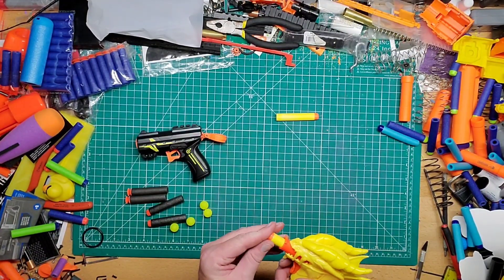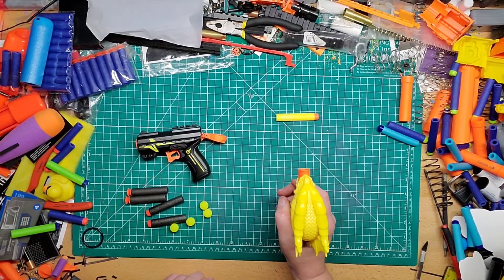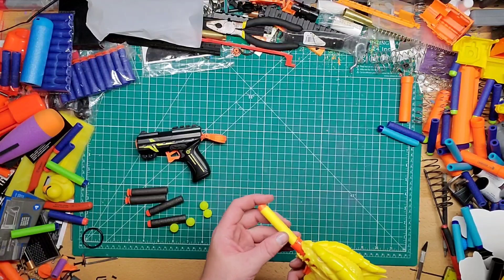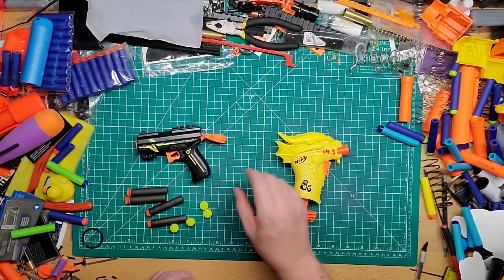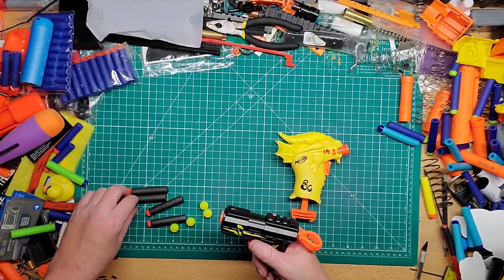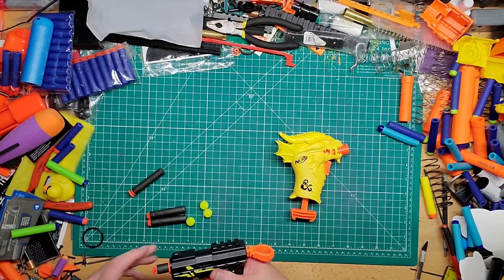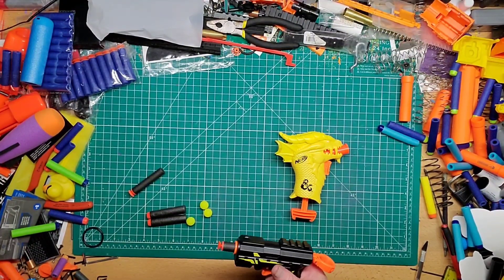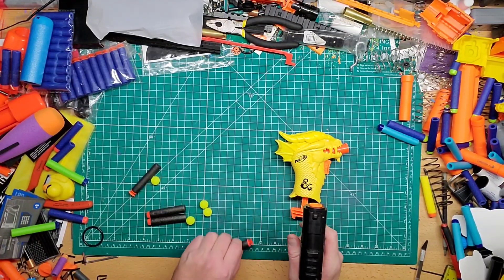We'll go ahead and fire the Jolt first. There you go — might as well do the yellow one too. There's that one. Now let's go ahead and do the suction darts first on the Amazon blaster. It's pretty hard.